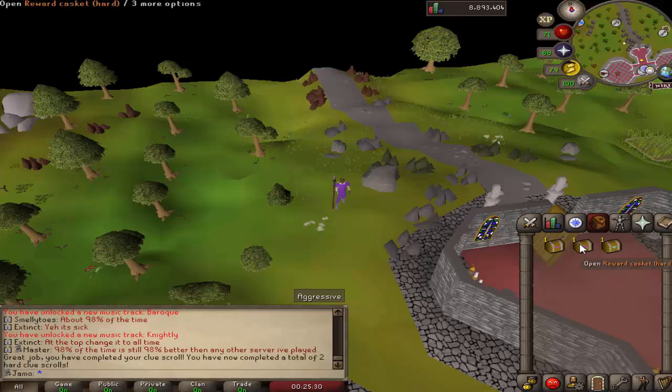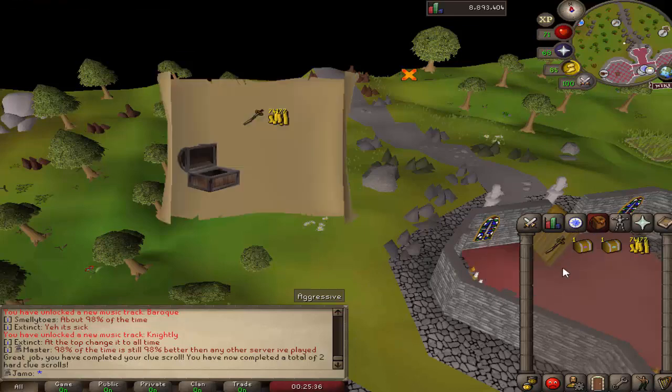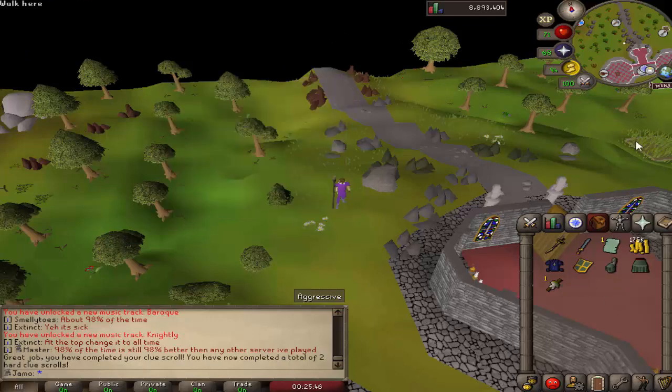We got three clues, or three caskets. I don't know why they're not stacking — they are the same ID. But either way, let's open them. Nothing from that one. Oh nice, our first dehyde piece. Serodoman, nice. And some stuff, but nothing too interesting. Still, I'll take it.